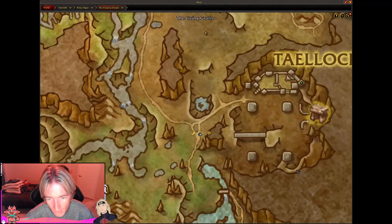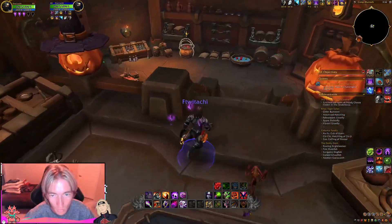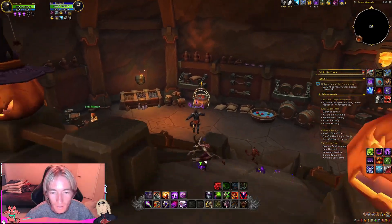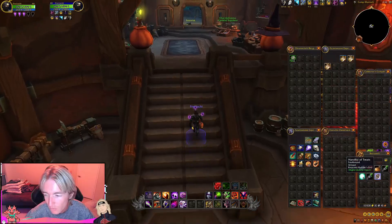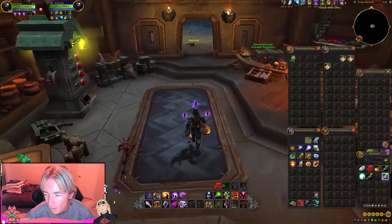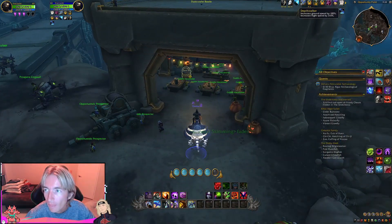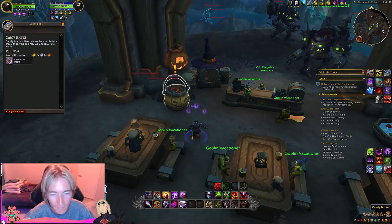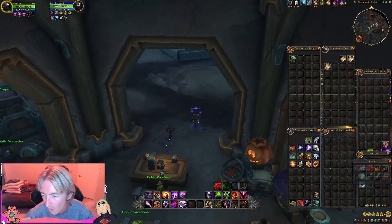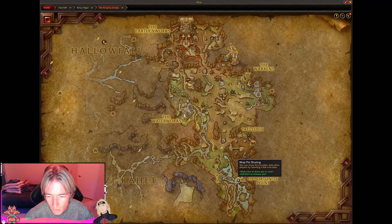Next up, we are here down south at Camp Marraque. This is where you find that vending machine, by the way, so it's kind of a cool little innkeeper here. Let's get this one, and I'll catch you guys at the last candy basket here in the Ringing Deeps. That fourth and final candy basket is down south on your map at Opportunity Point.